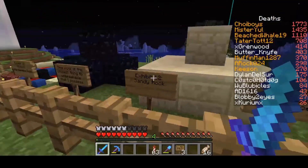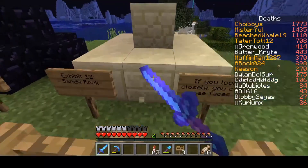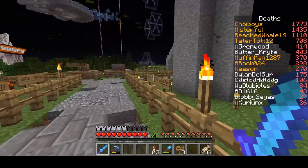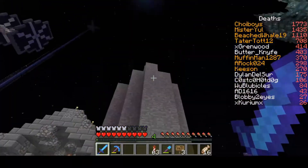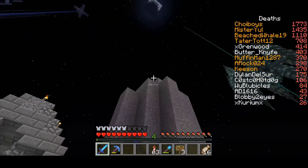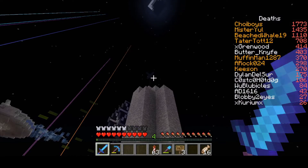Exhibit twelve: the sandy rock. Look closely — you can see faces. Look, a face. And then exhibit fourteen: the tall rock. If you can't tell, this rock is quite tall. But if you look closely you can see the top. Look up there — I think we can see the top. It's right up there. Then we will be moving on to the next exhibit.